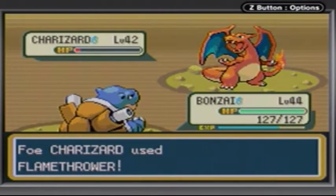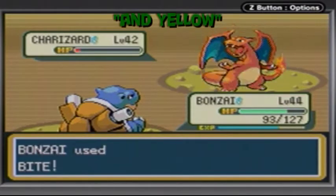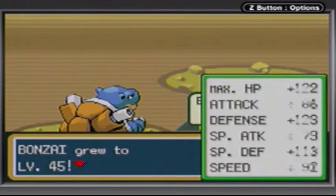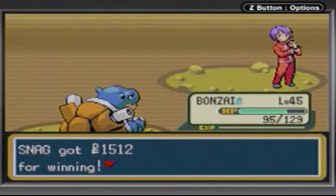Fire Red and Leaf Green are actually two of the only Pokémon games that I know of, besides the original Red and Blue, that aren't based off of legends, so that's something very noteworthy. And Banzai grew to level 45 — very nice, note to note, in the battle off-screen.